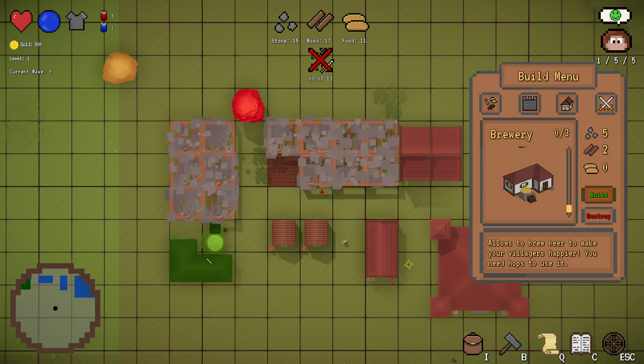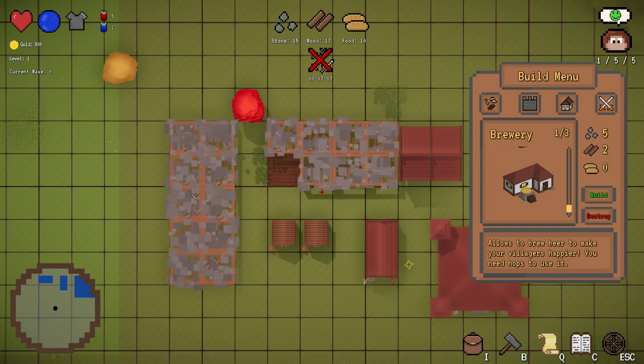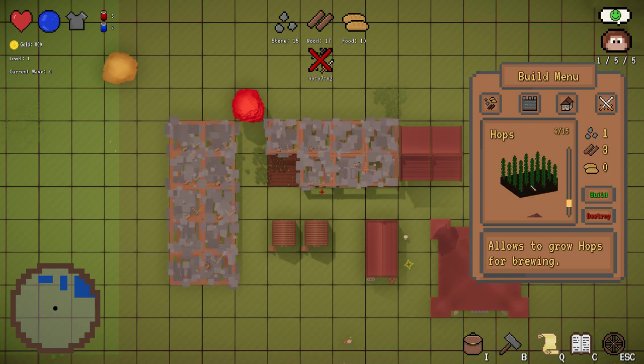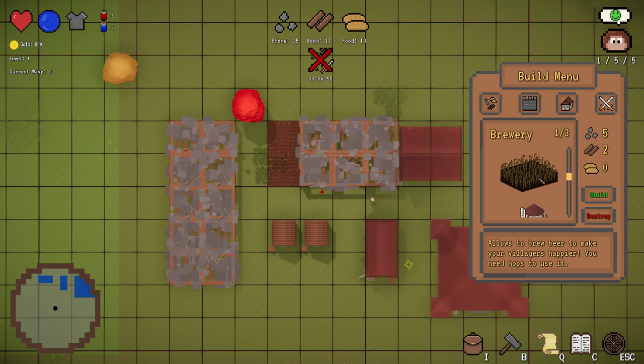Because I like beer, I added beer to the game as well. The villagers will be angry at you if you don't give them beer. It's made pretty much the same way as wheat or bread - you have these hops farms, they grow kind of slow, and this guy here will make beer out of the hops.